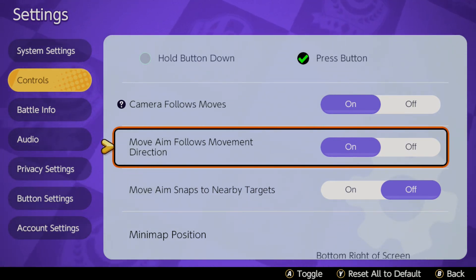Now, a lot of Nintendo Switch Pro controllers have snapback and I suffer from that issue a lot. It doesn't get rid of that, but move aim follows movement direction does help in terms of putting yourself in the right direction.